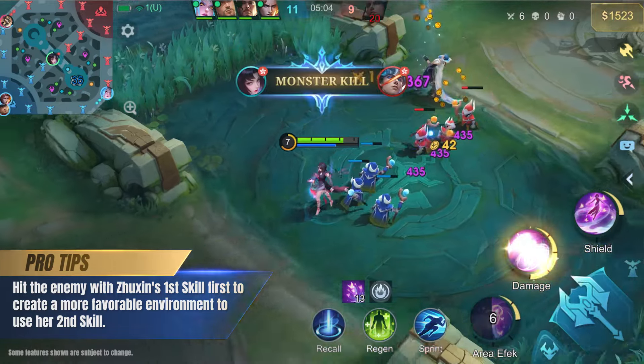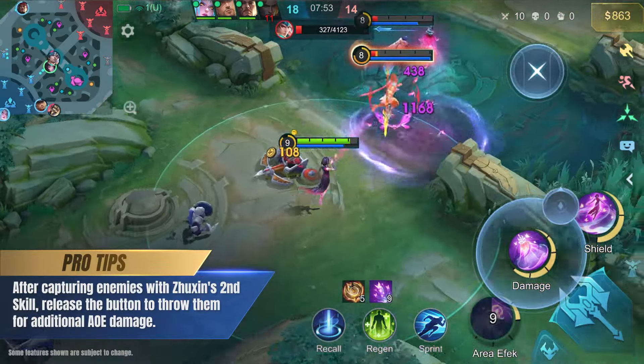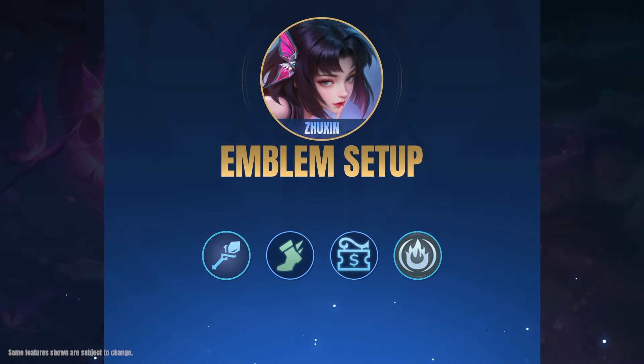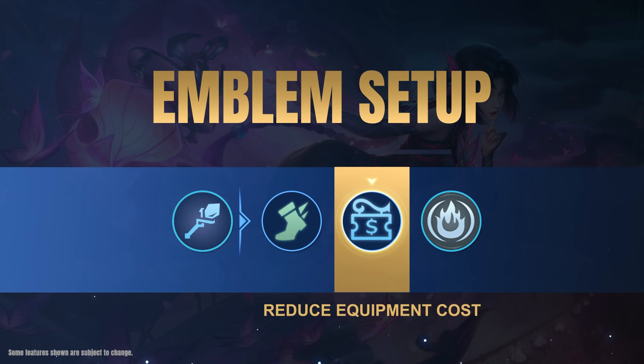Upgrade Jushin's second skill at level 1 and continue to prioritize upgrading it as her main source of damage. Hit the enemy with Jushin's first skill first to create a more favorable environment to use her second skill. After capturing enemies with Jushin's second skill, release the button to throw them for additional AOE damage.